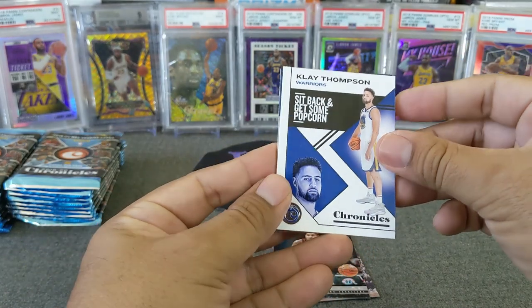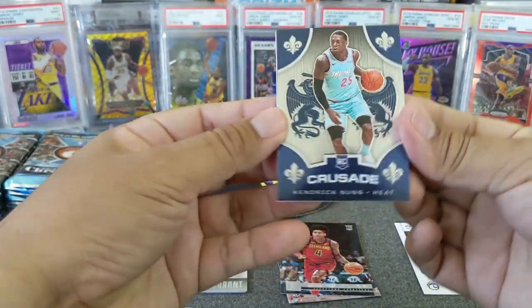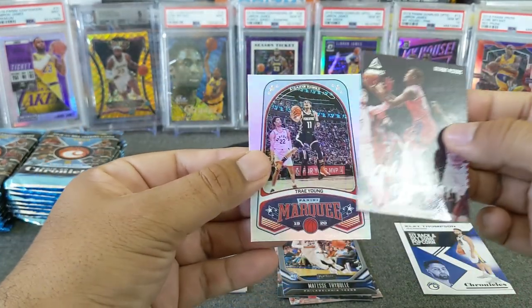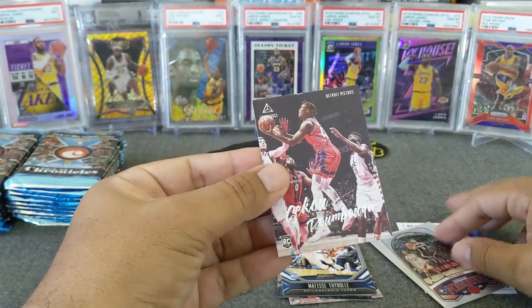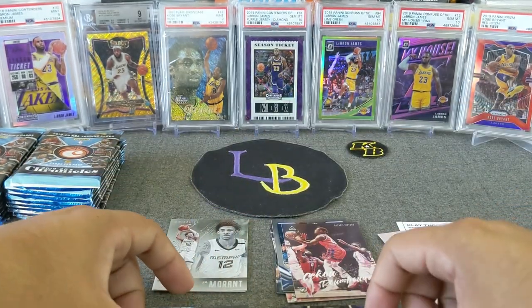There's a Chrome card in here - Klay Thompson and Kendrick Nunn, who is in the playoffs right now. Very nice rookie - not a silver, but we'll take it. Fiebel rookie, Sekou, and Trae Young. Very nice - there it is, our first Chrome. It's a rookie at the very least.